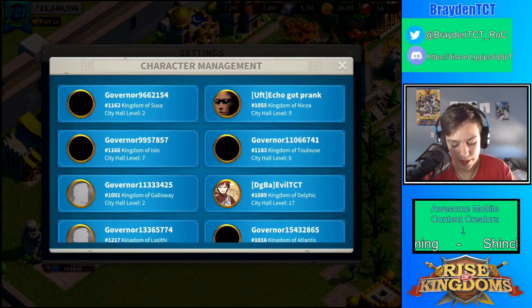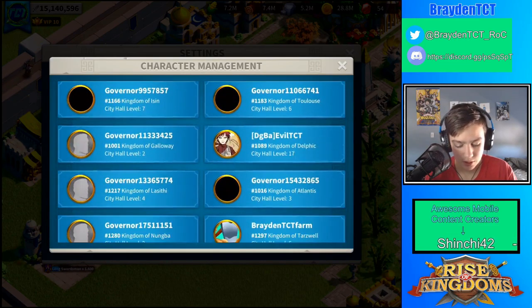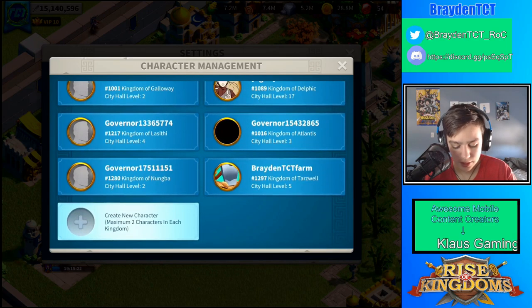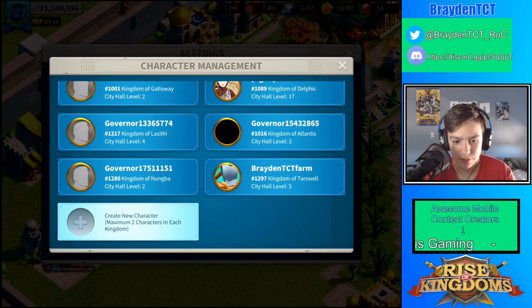So I had to make a new account. This one is my farm account right here. So you click this button right here — I'm not going to click it because I don't want to make a new account.